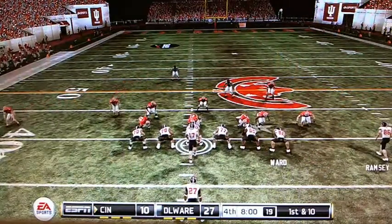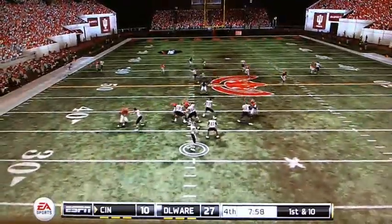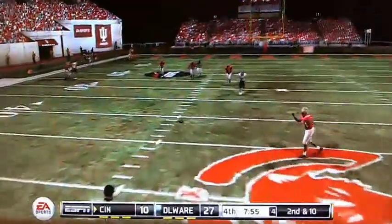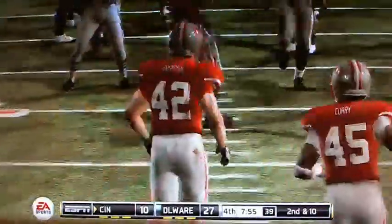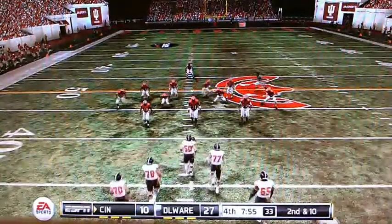Cincinnati has a first down and 10 on the 40. Morse back to throw — Morse hit as he threw. Excellent defensive pressure yet again. Ripto on the coverage, second and 10.